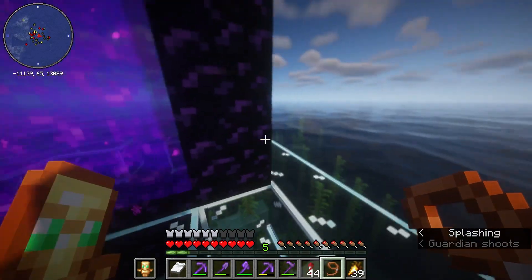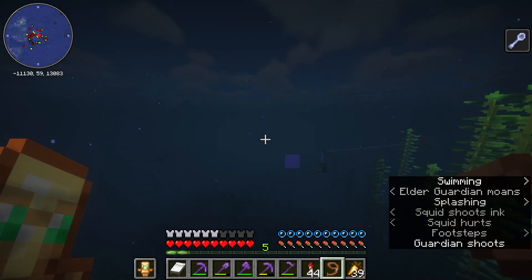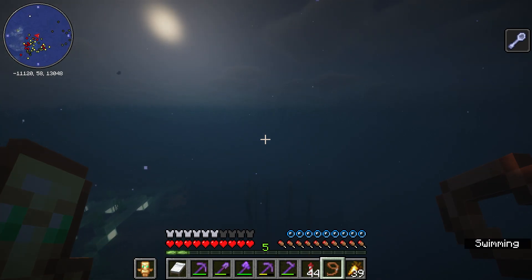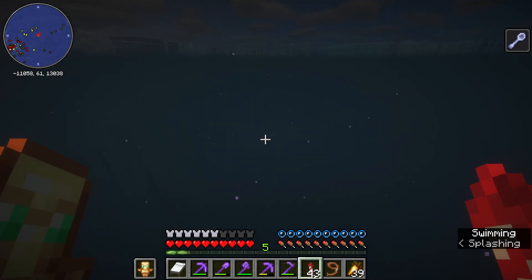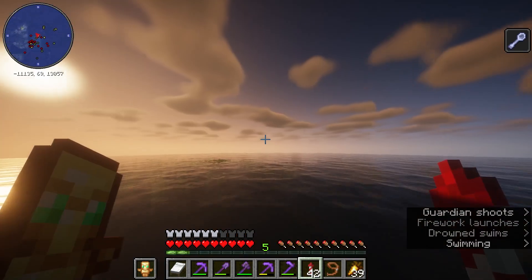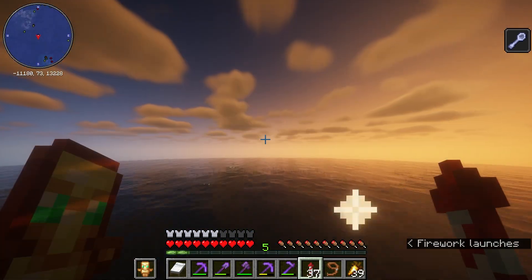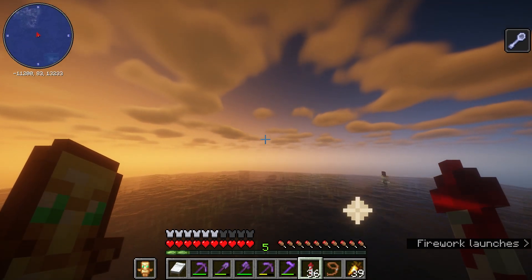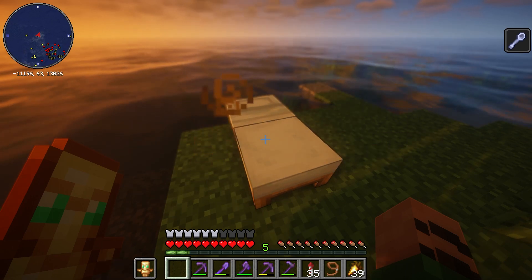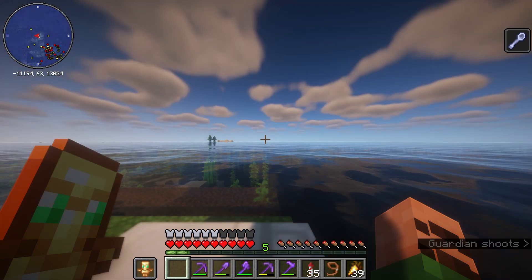It's easy to see through the water without shaders on, so I'm going to turn it off. There's that mining fatigue — everyone's favorite. Now we just have to try and get a dolphin. There's two ocean monuments right next to each other! Do dolphins only spawn in non-frozen oceans? Deep cold should be fine, right? Come on dolphin, dolphin, dolphin!